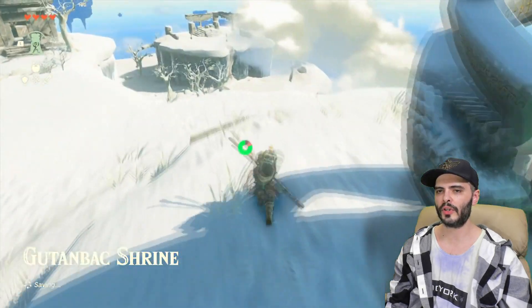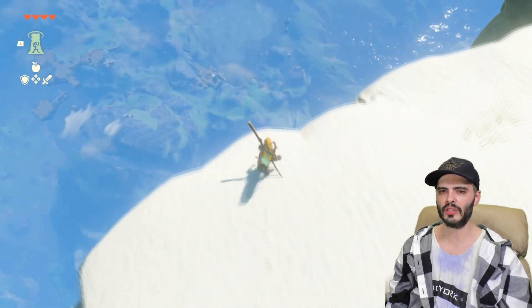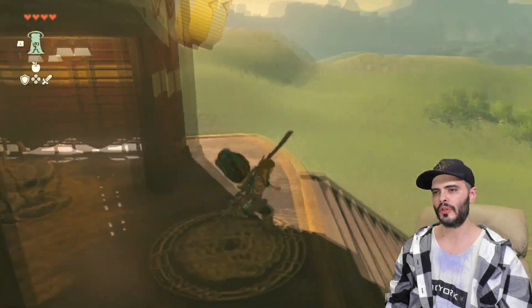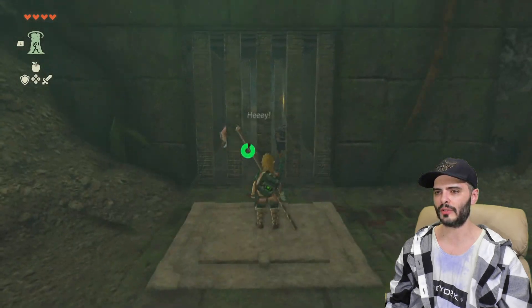Grab the long sticks and hold onto them since they can be helpful on the run if you don't have tons of arrows to spare. The next tower is the Popla Foothills Skyview Tower. You access it by fast traveling to the same eastern shrine on the island, jumping off and gliding south to land on it. To open this one, you need to enter an excavation site on the other side of the hill from the well to free the mechanic.